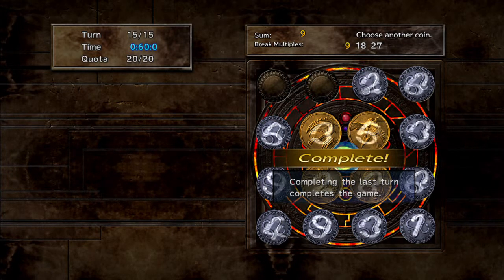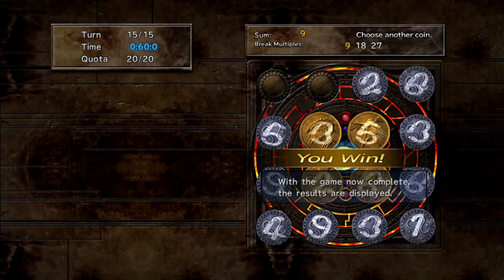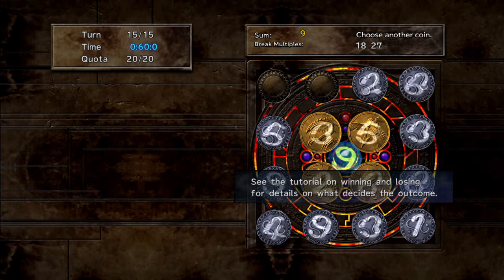Completing the last turn completes the game. The game is now complete and the results are displayed. See the tutorial on winning and losing for details on what decides the outcome.